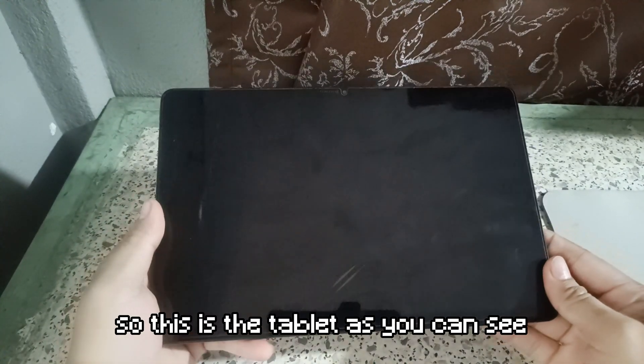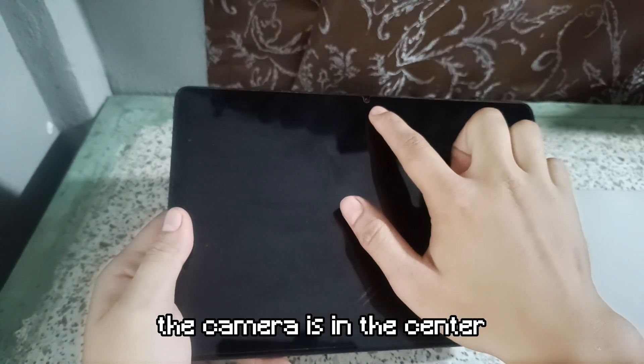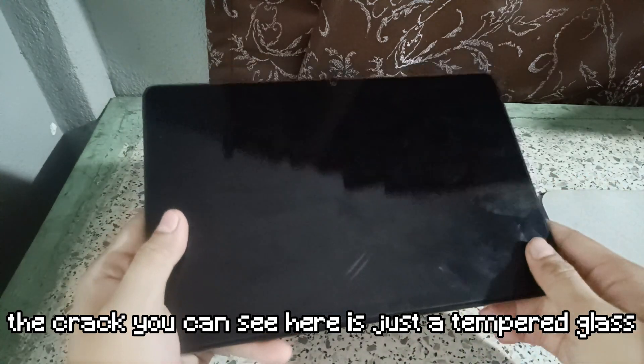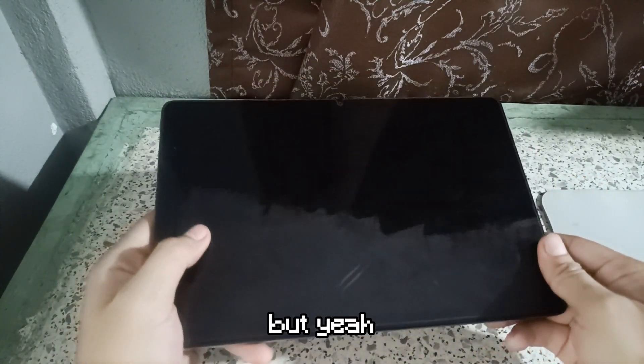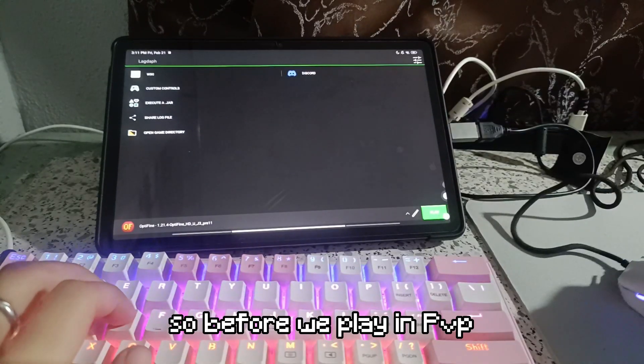This is the tablet. As you can see, it has the same design as the Xiaomi Pad 6. The camera is in the center. The crack you can see here is just a tempered glass protector because my brother uses this every day.